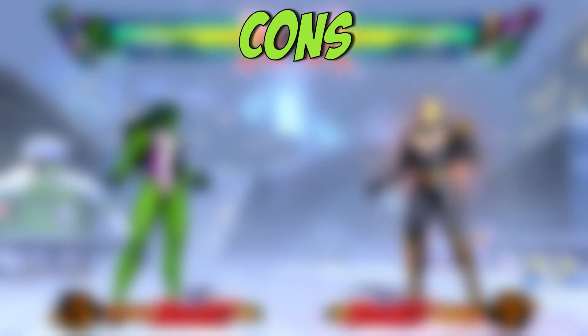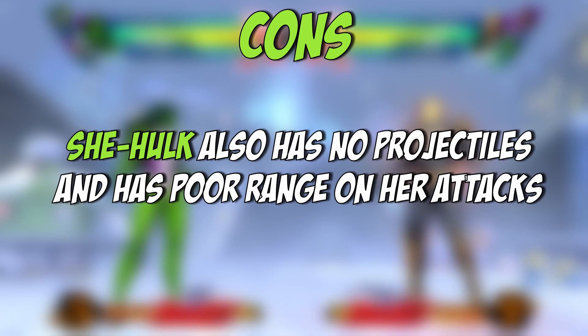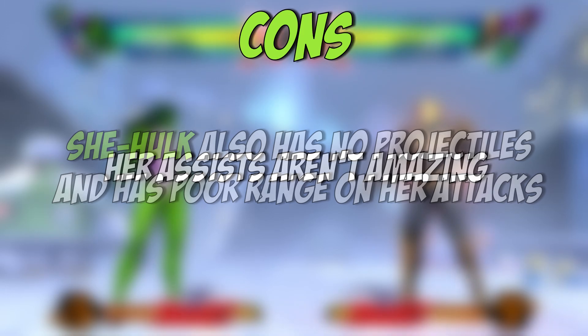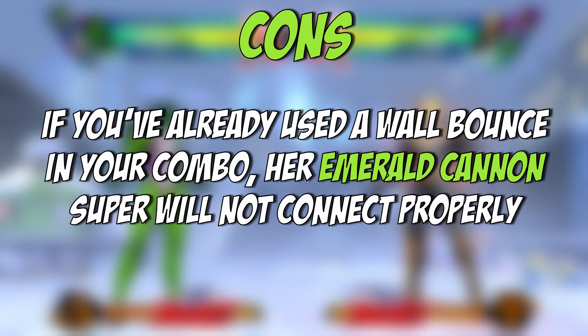Some of She-Hulk's cons are that she has no air mobility tools at all outside of air down heavy — she can't air dash, fly, or teleport, so overall she's not that good in the air. She-Hulk also has no projectiles and poor range on most of her attacks, so if she must fight a character who can zone her out like Doctor Doom or Hawkeye, she's going to have a very hard time. Her assists also aren't amazing and don't really help in neutral, and if you've already used a wall bounce in your combo, her level 1 Emerald Cannon Super won't work properly.